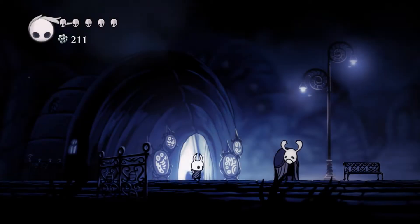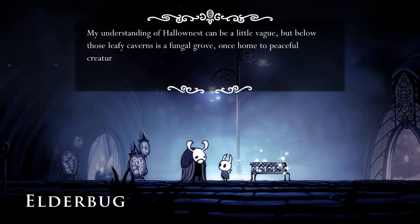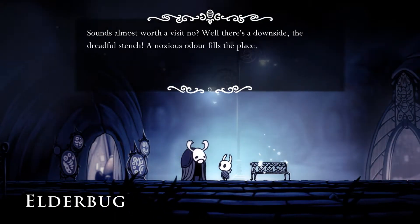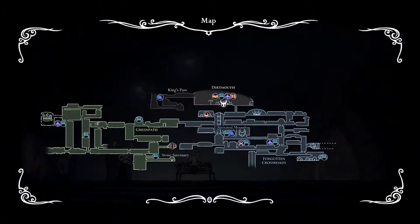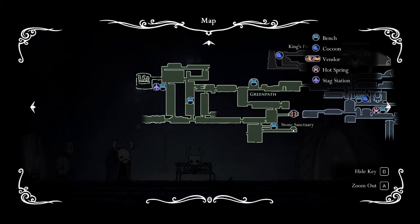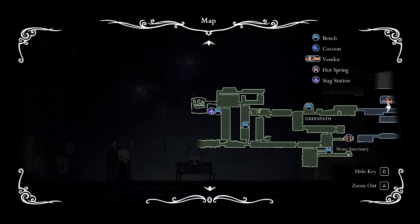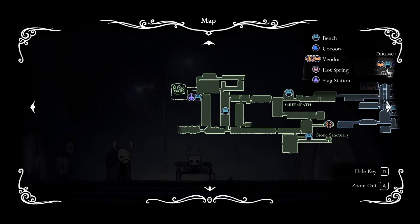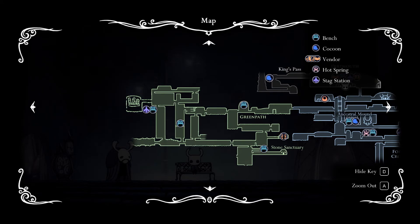And unless our old friend the elder bug has anything new to say — it just explains about the fungal growth — we're going to end it here. Next episode we'll continue exploring the Green Path. I think we've explored pretty much everything we can. We'll go up to that room on the left and see what happens. Thanks for watching, guys — I hope you enjoyed it. Remember to like, comment, subscribe and I'll see you all in the next video. Thank you.